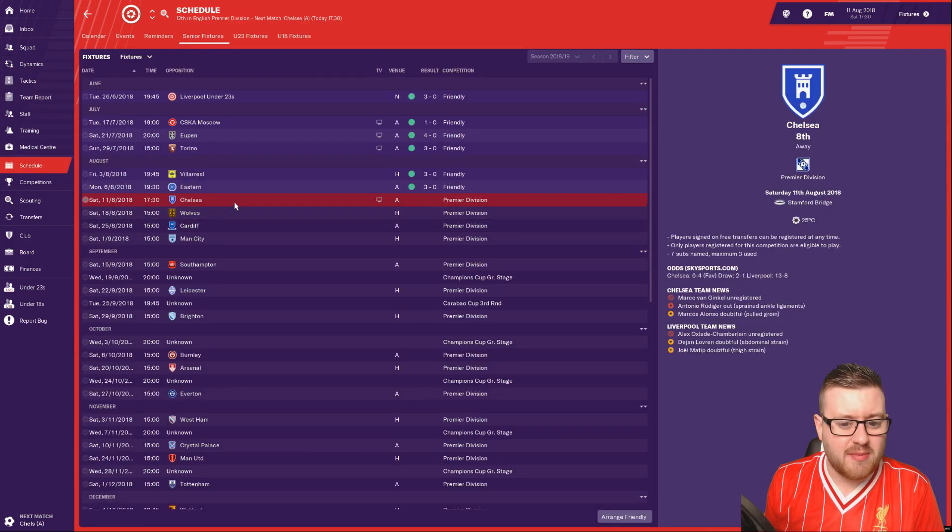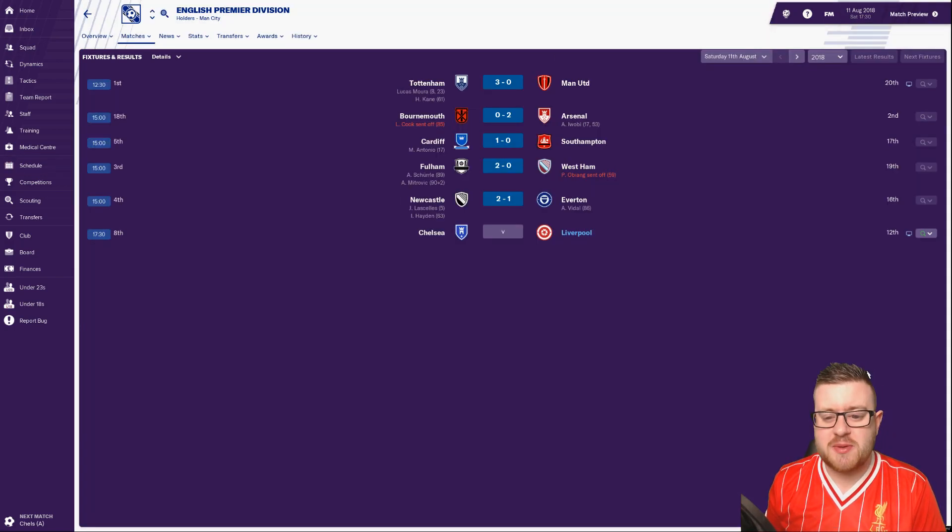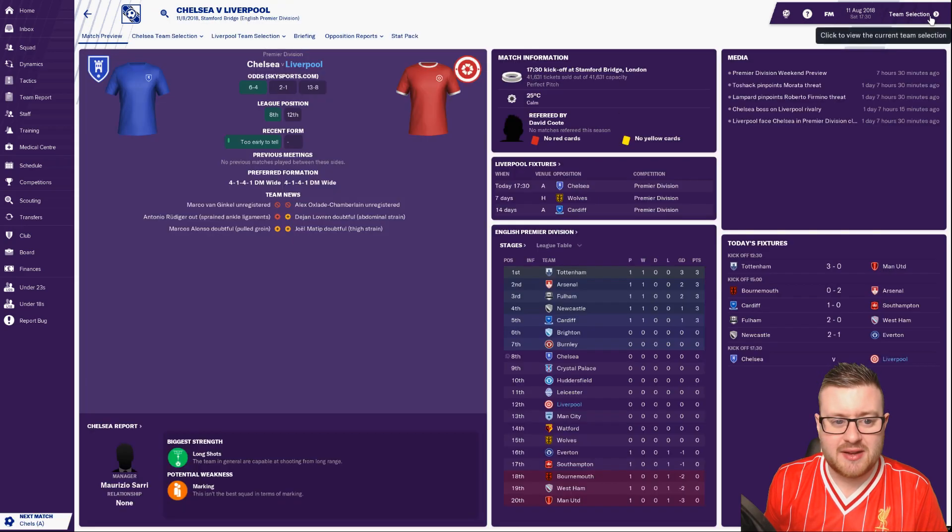The games we are going to play today are Chelsea away from home and Wolves in the Premier League. Those have been the first games of the season — Tottenham beating United 3-0 on the opening day; is Mourinho going to be out of Manchester United this season? Newcastle beating Everton, Fulham beating West Ham, and Cardiff winning as well — so a few upsets already happening in the Premier League.